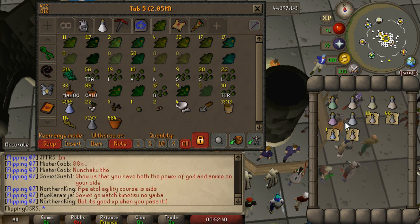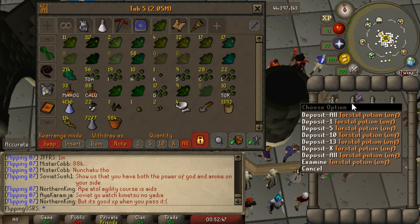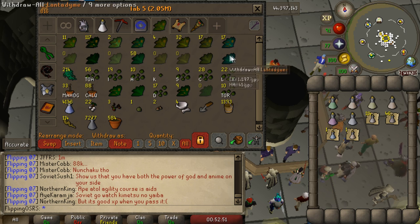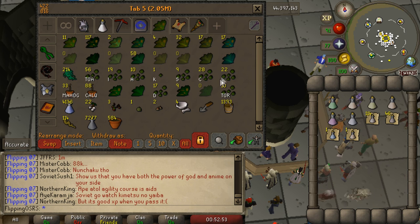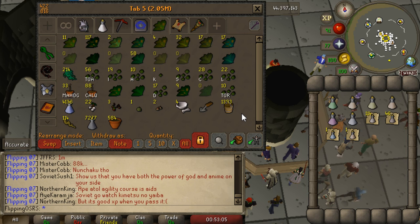So for the herb tab, I got rid of a lot of different items — I only really kept the herbs going from Ranarr upwards. I kind of had a cute little Ironman setup where I'd have one of each unfinished potion, one of each cleaned herb, one of each unclean herb, the secondary ingredients, and the unfinished potion. But it's just really not necessary for a main account. If I need those items, I'll just go buy them. I don't need to collect every seed I find in the ground and every herb.